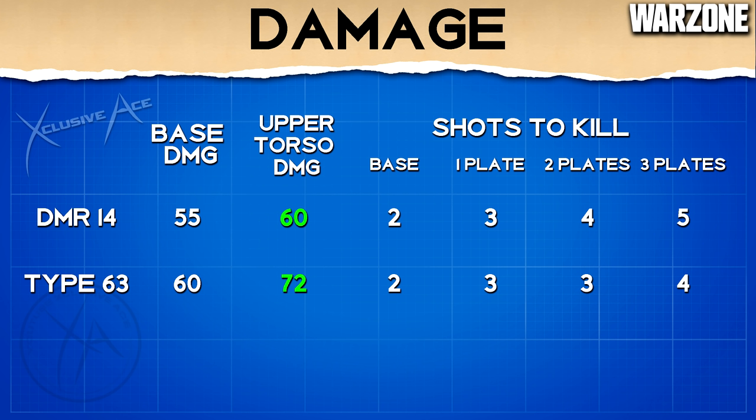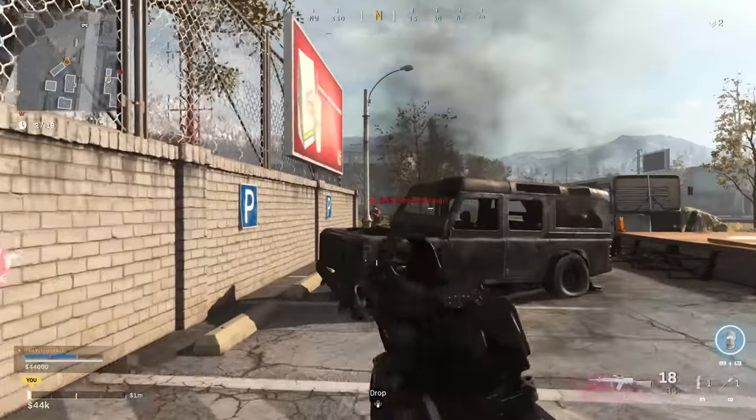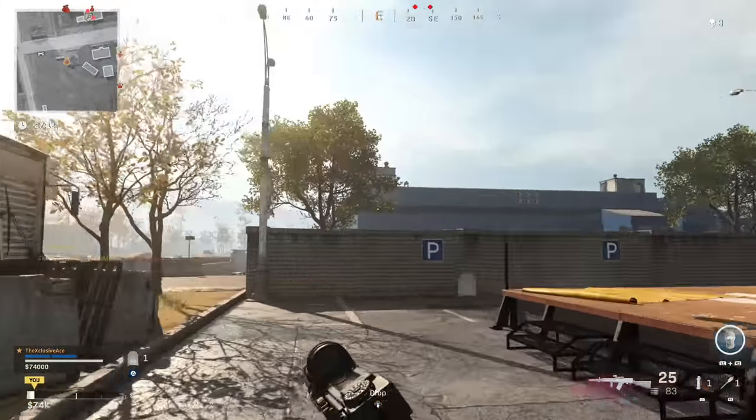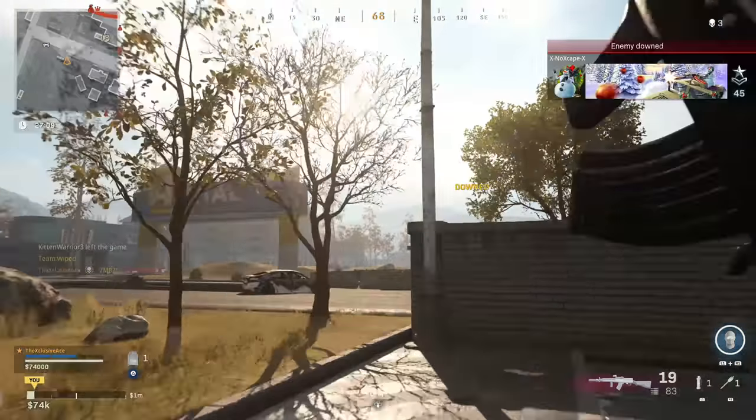With one armor plate, both of these will be a three-shot kill to the upper torso. With two armor plates, the Type 63 is going to be killing in three shots whereas the DMR is going to take one extra shot. We see that same trend when the enemy has full health and full armor — with the DMR-14 it takes five shots to the upper torso to get a kill, whereas the Type 63 is only four shots. It'll still be four shots if you land two to the upper torso and two to the lower torso, so there's definitely something to be said for the Type 63 over the DMR-14 when the enemy has full armor plates.